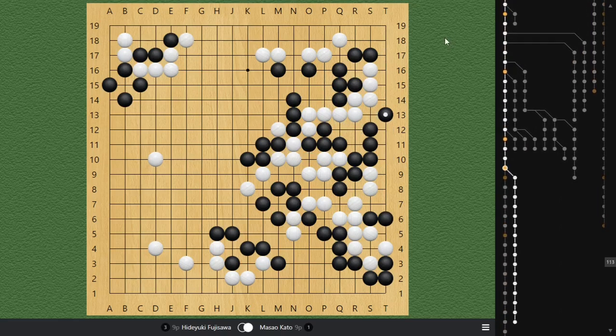So it's very simple when I show you the variation on the board. But Fujisawa has to read this out just like 20 moves before. Otherwise, when he gets to this variation and he's short by one liberty, nothing can save him. So he actually read everything out before all of this happens.